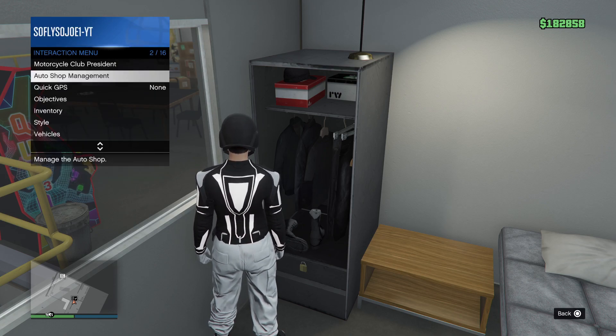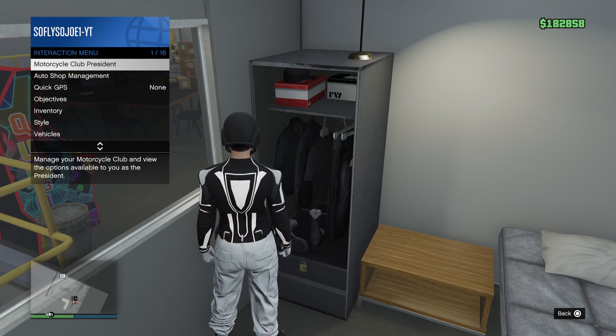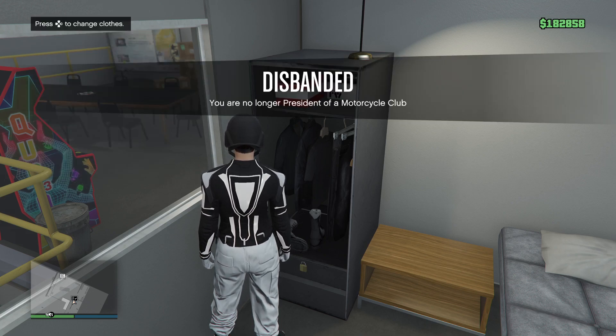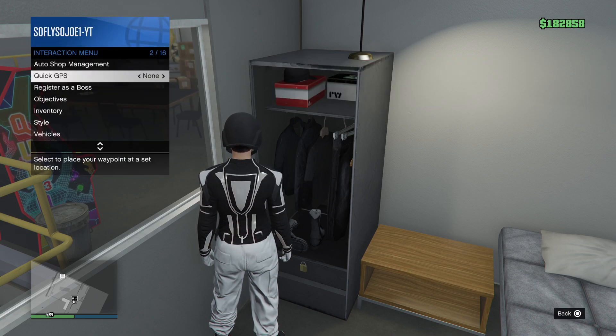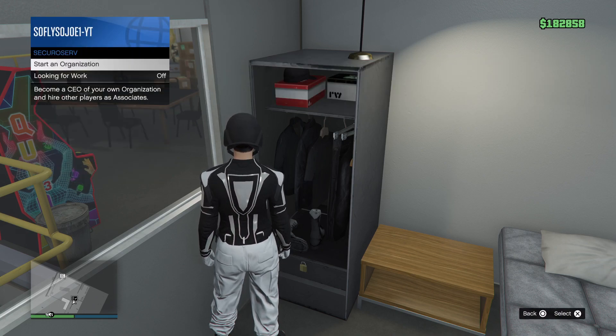Go ahead and register as a CEO. If you guys are a motorcycle club president, go ahead and disband first, then simply go ahead and register as a CEO.